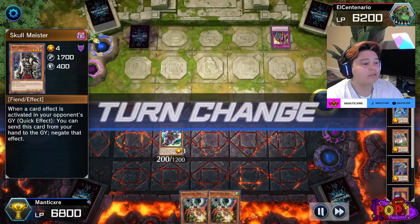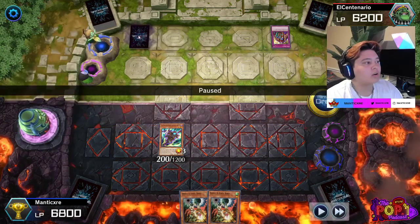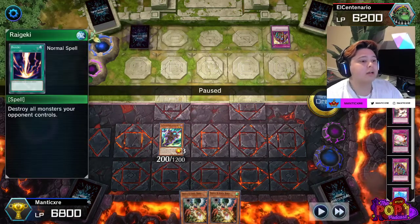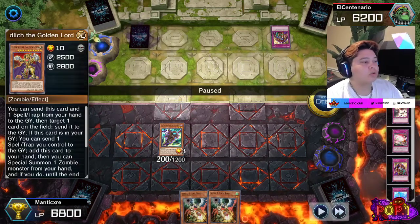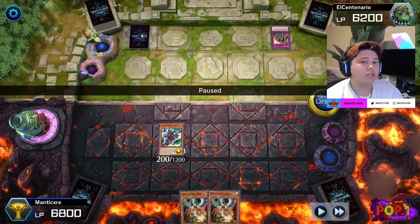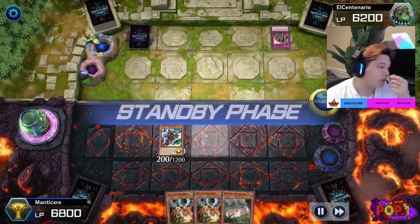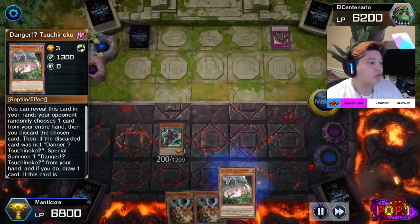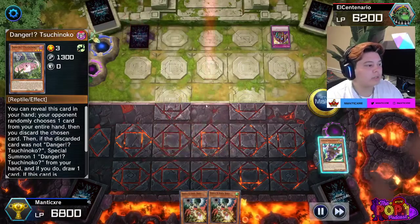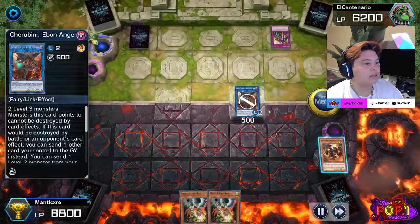He sets a card and that gives you indication it's a card he wants to use — because he has Eldlitch in the graveyard he could send one spell/trap to the graveyard and add it to his hand plus special summon, but he doesn't. That means this is a card he wants for a play later on. I draw into Suchinoko and activate its effect — it resolves. Now I'm going to special summon it and attempt to go into my Cherubini line of play.